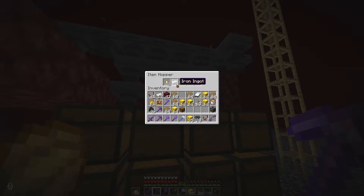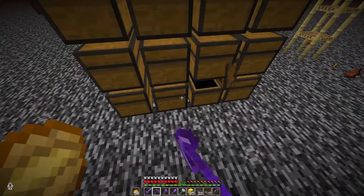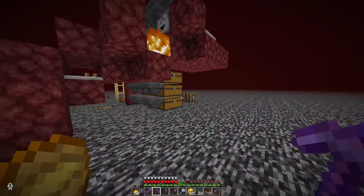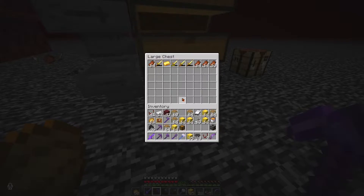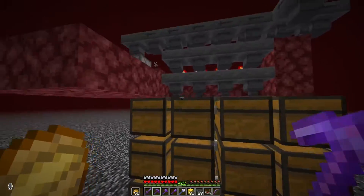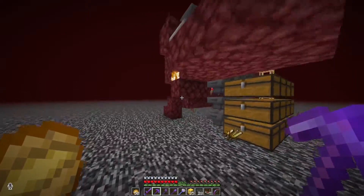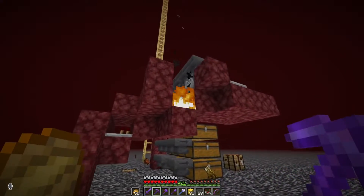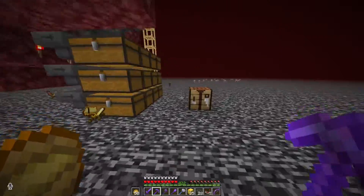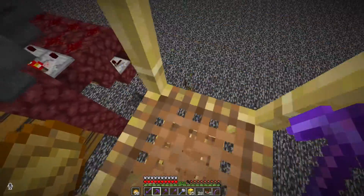It first fills up this one — I made two chests for nuggets and stuff. Over here is any extra stuff that doesn't fit in the sorting system; there should be rotten flesh in here but it seems to be filling up with other stuff. That's rotten flesh — it's just some other stuff. So any items like swords that don't get dropped down will get sorted.